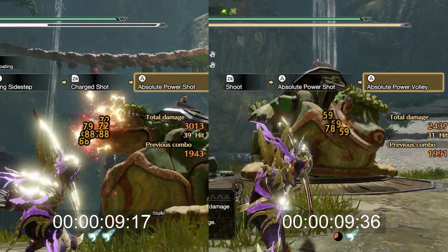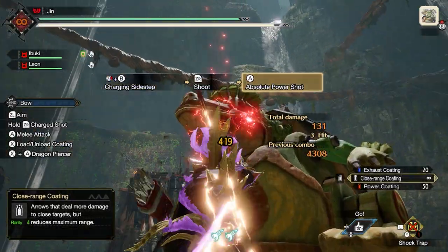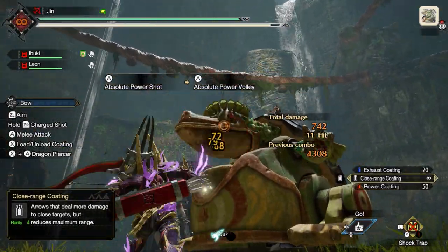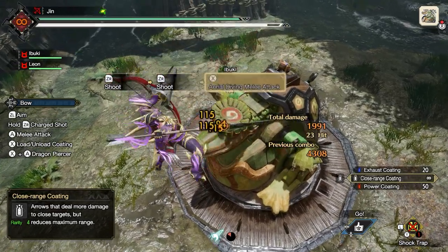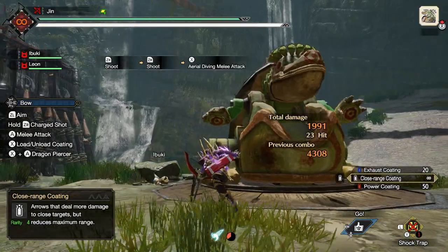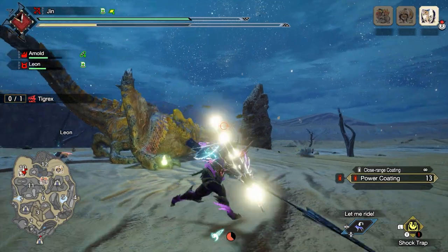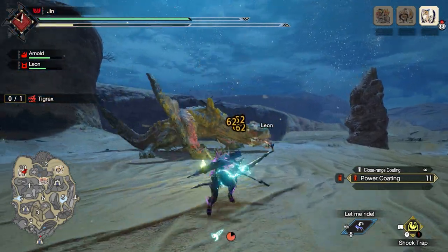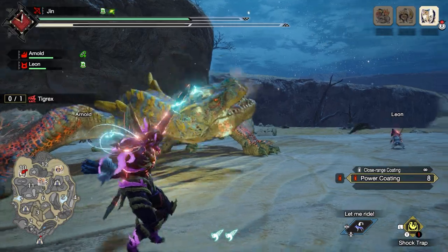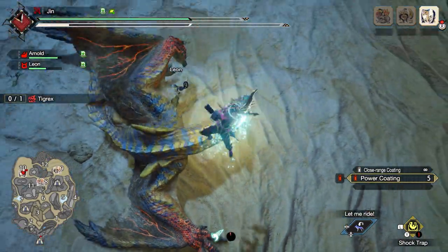As you can see, in just a little bit less time, by just dash dancing, I'm able to output more damage than with an Aerial Aim. And this is the best case scenario when I land the melee attack at the end, because oftentimes if you're too far away, you're not gonna land it, reducing your damage even further. It doesn't mean that Aerial Aim is useless — most of the time the way you use it is when the monster is down or toppled and you're completely out of stamina and not able to dash dance, so you can use the Aerial Aim to keep going and preserve most of your damage.